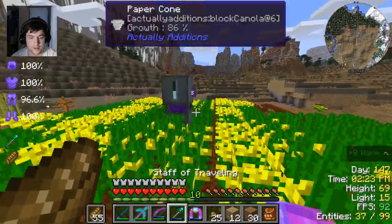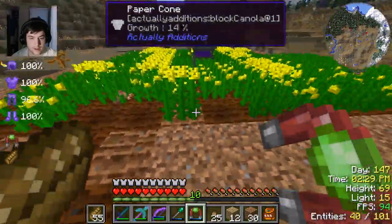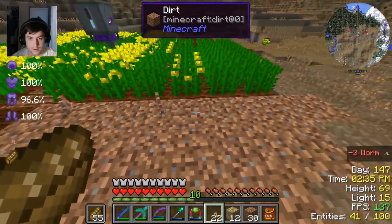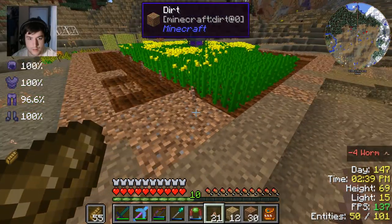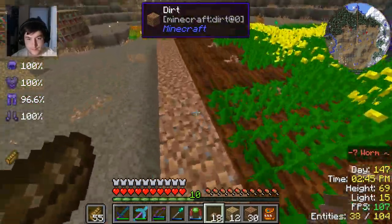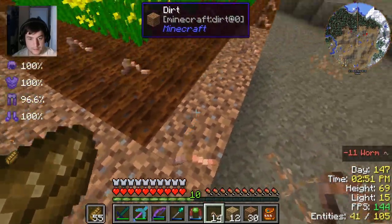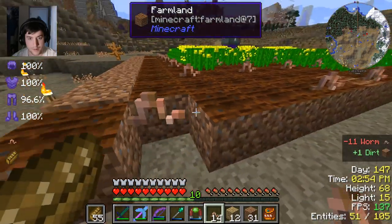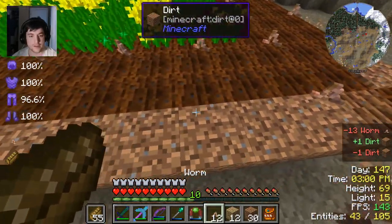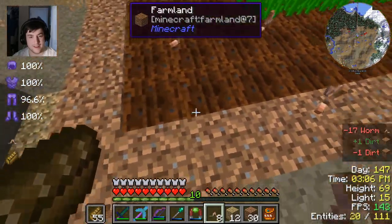These things are so useful. I don't even need water currents with a farm when I have these things - it's ridiculous. And it gives a constant bone meal effect. There you go - we did that, we got the worms. The crops aren't planting for some reason - that's interesting. Might as well turn that off. Still have 17 canola seeds, I don't know what's up with that.